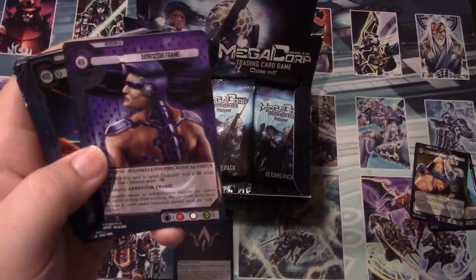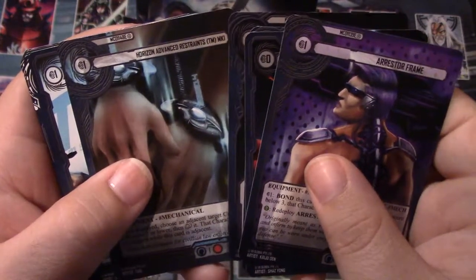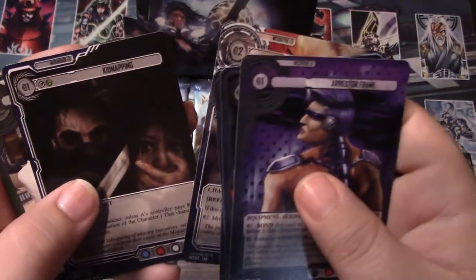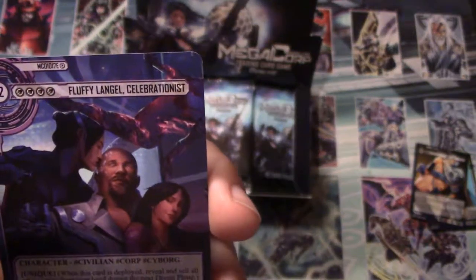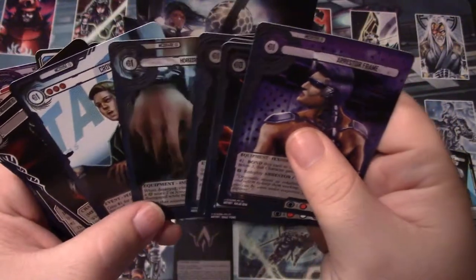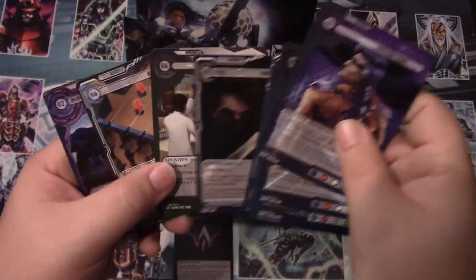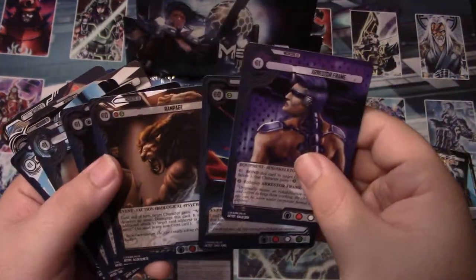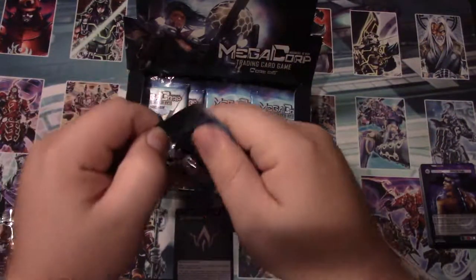We've got the Arrester Frame, Crash, Rampage, Displasia, Horizon, Advanced Restraints, Crowdfunding, Anubian Tracker, Century Joan - and this one's got a white border. There's a purple card! That's Fluffy Lingle Celebrationist. Green is basically your money. You play cards by paying a certain amount shown at the top. They regenerate currency - the game is based off currency.